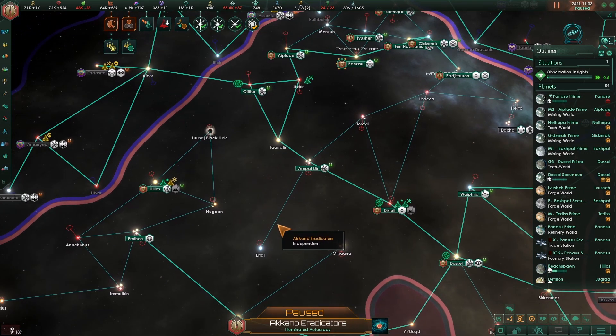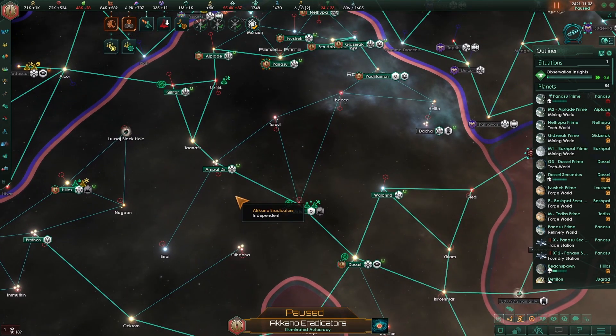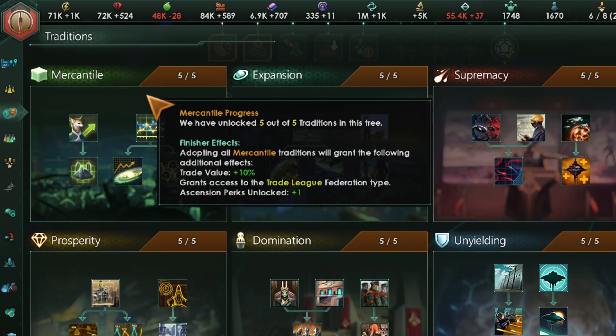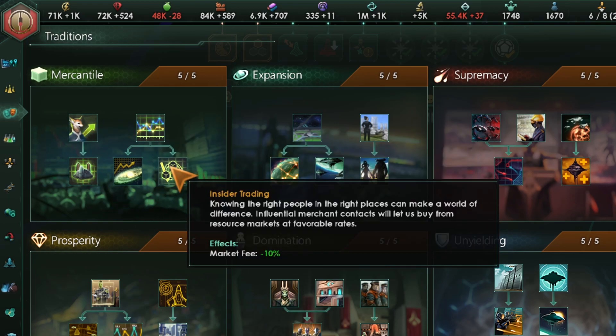I'm Tino and today I would like to give you some good tips on how to get rid forever from the annoying pirates. Before continuing, I strongly recommend you start with the mercantile tradition. It's super powerful, especially because it allows you to transform energy into consumer goods, and therefore you will have a stronger fleet because you are going to be using your resources only for producing alloys.